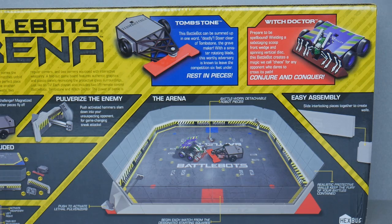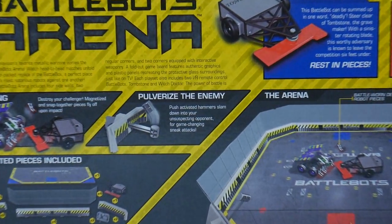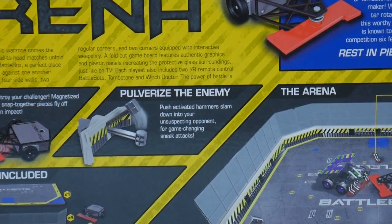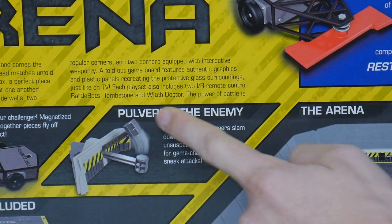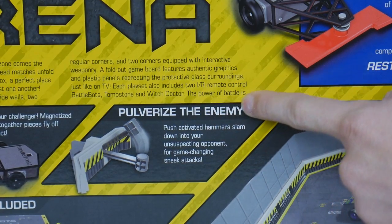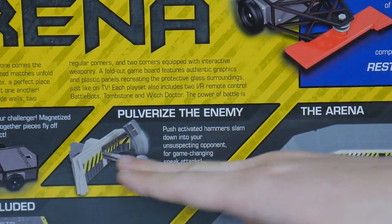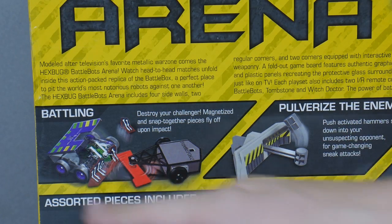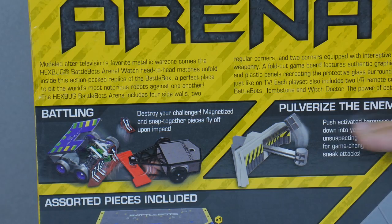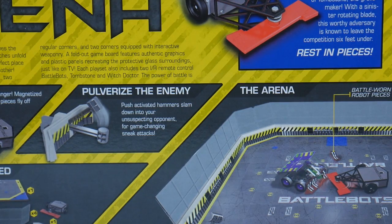One thing I noticed on the back is what appears to be a typographical error. The text reads: 'Each playset also includes two IR remote control BattleBots, Tombstone and Witch Doctor. The power of battle is...' and then it just trails off. The sentence doesn't continue in any of the other boxes either. I assume it was meant to say 'the power of battle is in your hands' or something like that — they just ran out of room, which is certainly unfortunate.